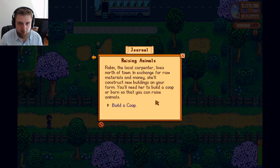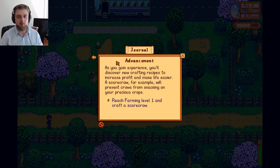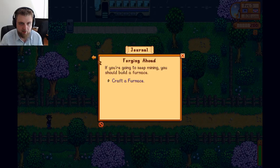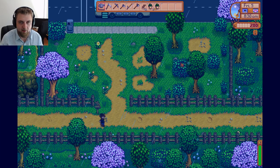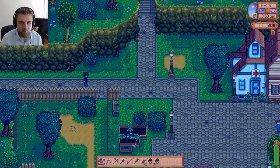Raising animals. Robin, the local carpenter, lives north of town. In exchange for raw materials, she'll construct new buildings on your farm. You need to build a coop or barn so you can raise animals. Let me go see Robin. As you gain experience, you'll discover new crafting recipes to increase profit and make life easier. A scarecrow, for example, will prevent crows from snacking on your precious crops. Reach farming level one and craft a scarecrow. We'll go speak to Robin and see if we have the required materials to get ourselves a chicken coop.